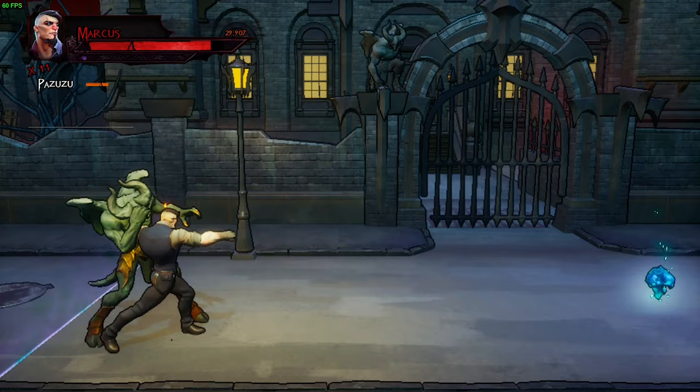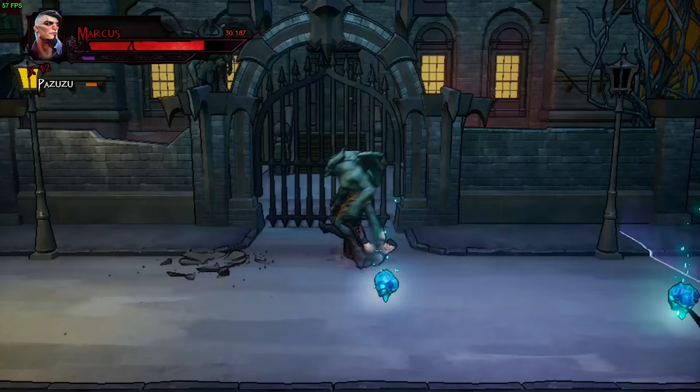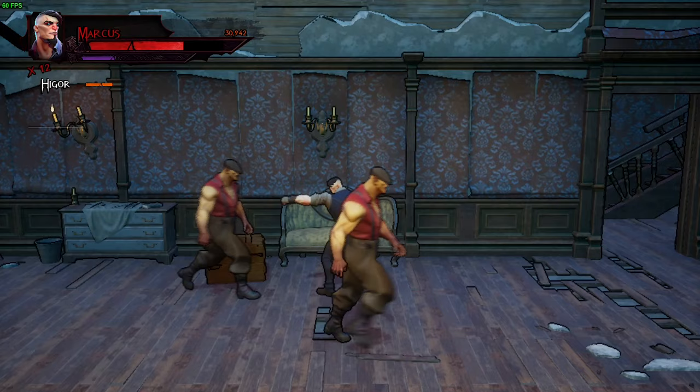The demo also lets you play with two characters: Marcus and Rose. They are, as you may expect, different from each other despite having the same inputs. Marcus is stronger with a higher reach, while Rose is faster and has some cool aerial attacks. I imagine that playing with two people will be very fun since both characters seem to complement each other very well. Unfortunately, the demo is single player only.